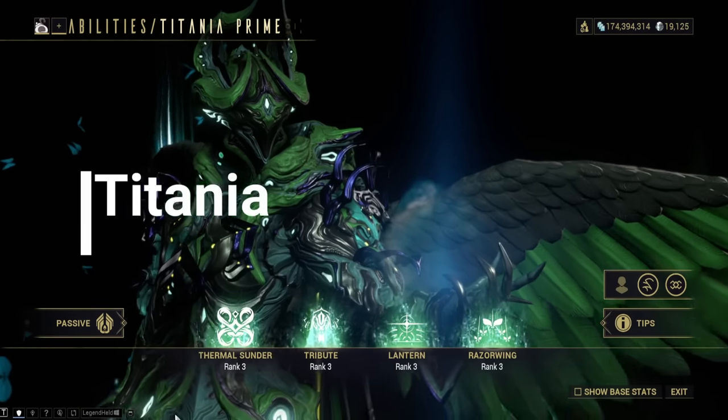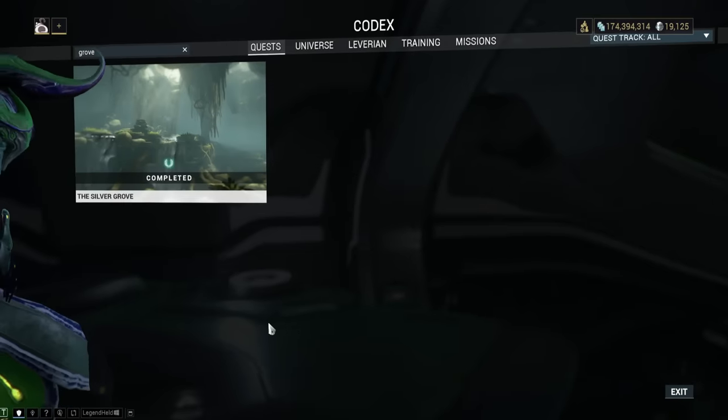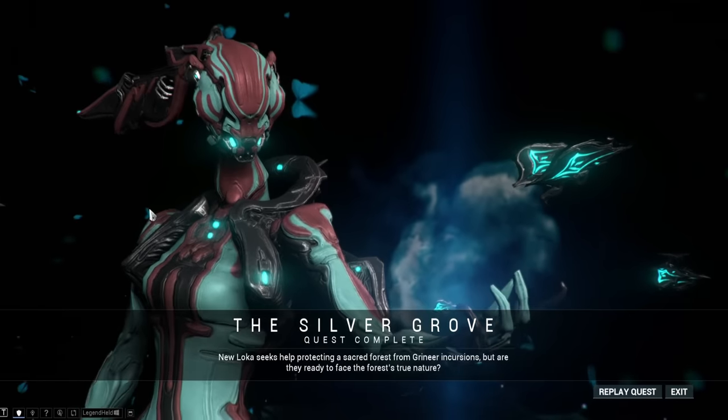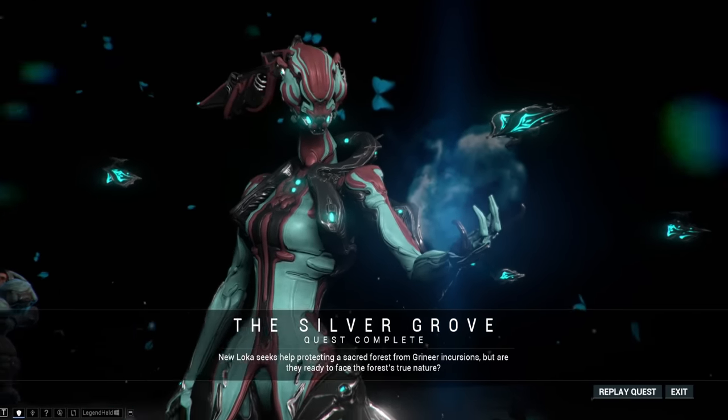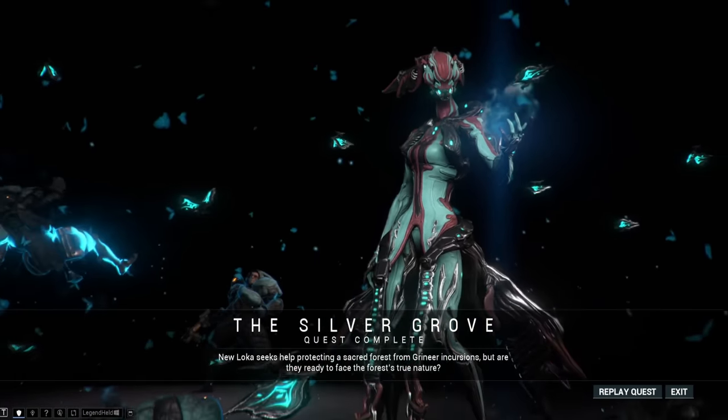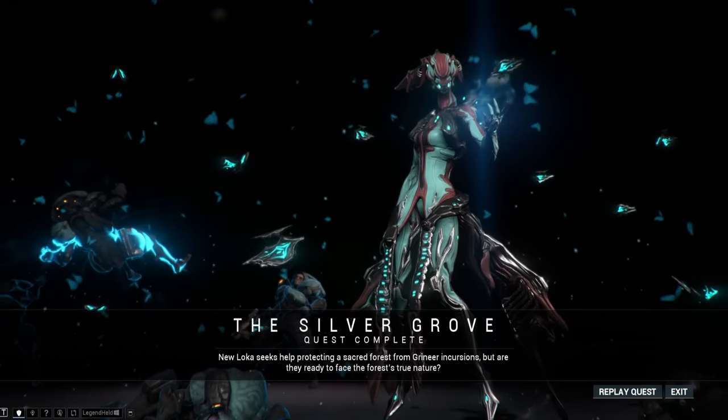Titania. The easy answer is to simply go and do the Silver Grove quest — that will reward you with the blueprint and parts. But this quest is not just a go-and-do-it kind of quest, so a link to a useful guide has been left in the description.